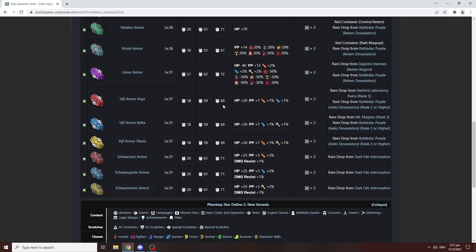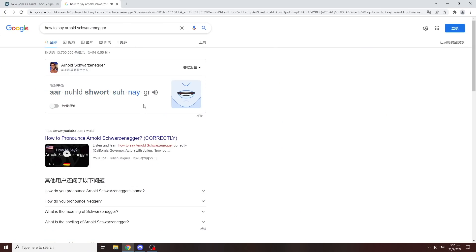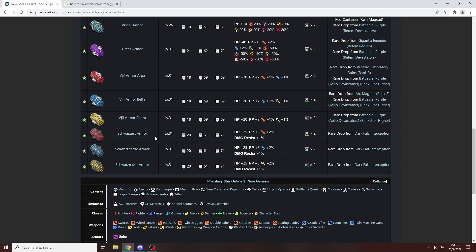If you're playing a Katana Braver, then you might want to consider the Schwarzen armor — the Arnold Schwarzenegger armor. Simply because it gives 2% melee potency as well as 1% damage resistance. It does give more HP, but it gives less PP than the Vegeeve armor. So that is something you need to take into consideration: do you value damage over PP? If you solely use one specific weapon type — melee, range, or tech — then consider using the Arnold Schwarzenegger armor, because these armors are tailor-made for a specific weapon type.